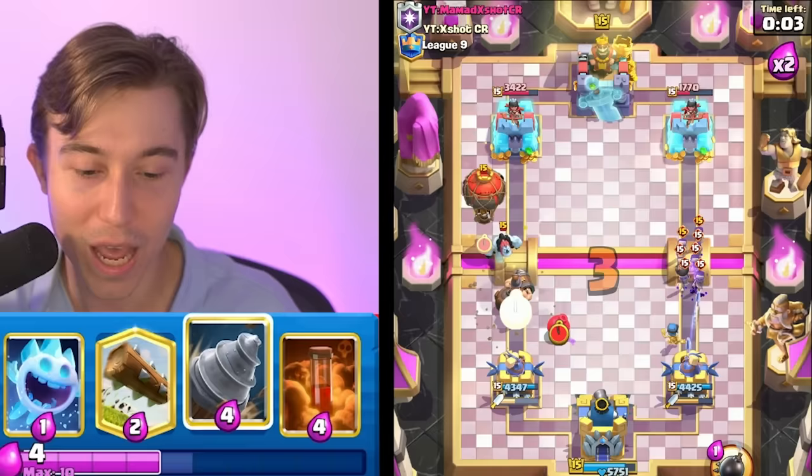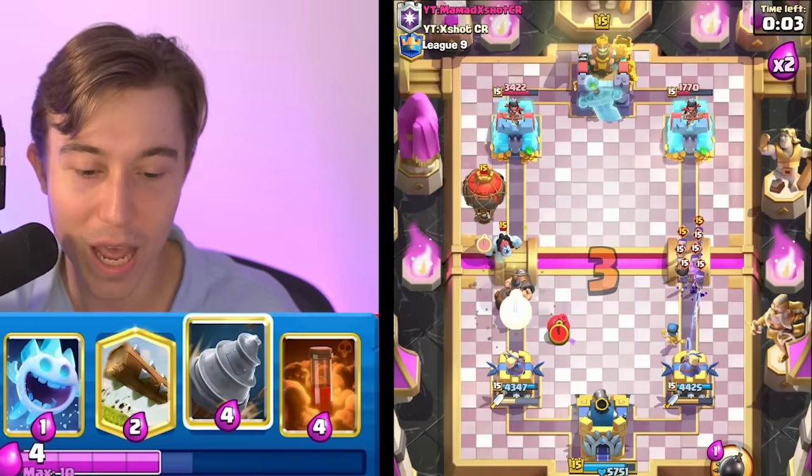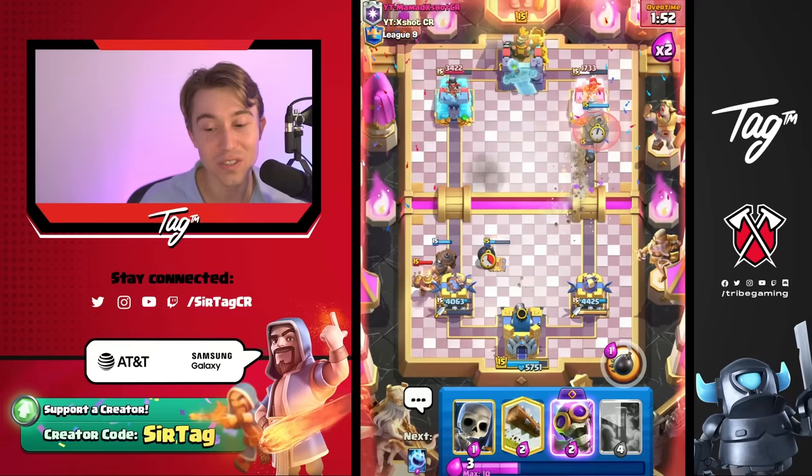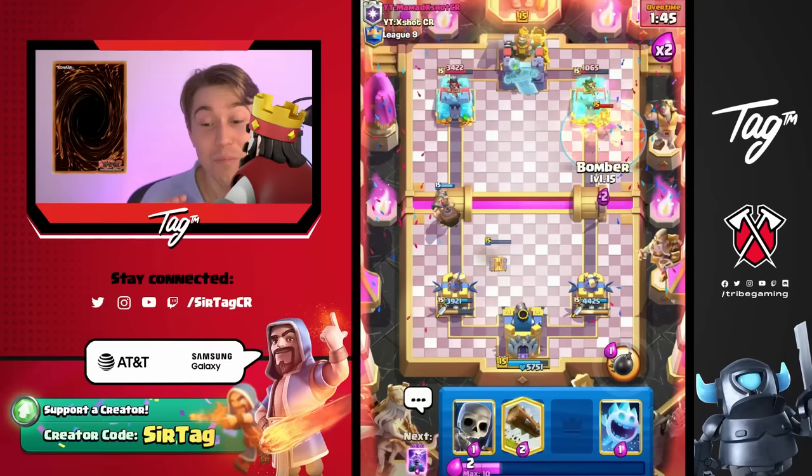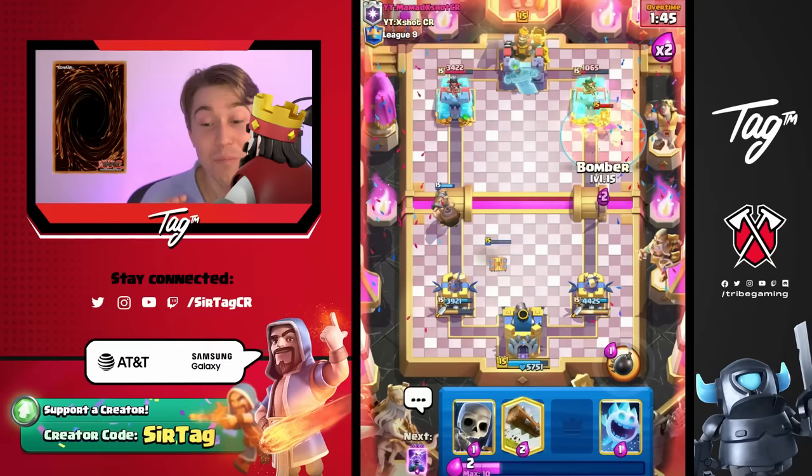We do have King Tower activated so we don't have to spend any extra elixir. We can go in for the Mighty Miner because he'll probably go in for more spam and we can just cycle back. The best thing about this deck is it will never get outcycled — it's actually theoretically impossible to outpace a three-card cycle with Skeletons and Ice Spirit. You're just not going to move faster than this. He might not even keep track of the Evil Bomber, and when he doesn't, it's his doom. GG.